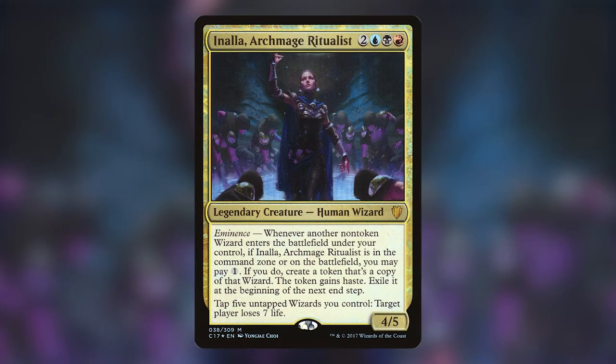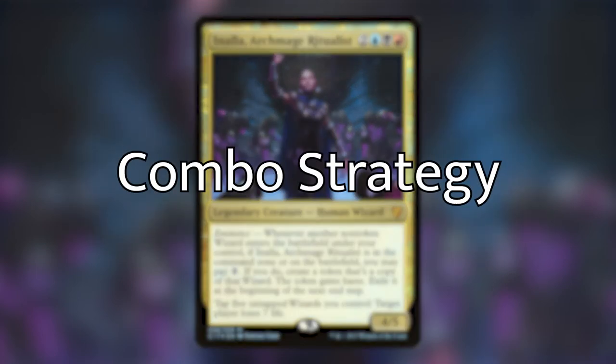We're going to be focusing on playing lots of wizards to make tokens of, and we're going to be focusing primarily on wizards that have relevant enter the battlefield abilities. I've built this deck a couple of times, and throughout the iterations, I've learned that the creature type wizards don't necessarily have the best combat statistics, meaning they don't hit very hard, and it's kind of hard to build a massive army of wizards to win with combat damage. So for this iteration of the deck, I'm focusing more on a combo-centric plan.